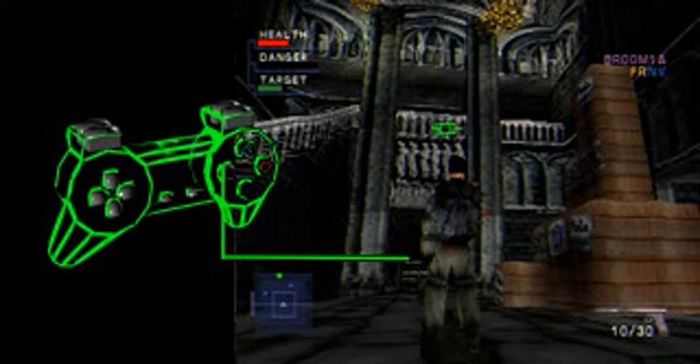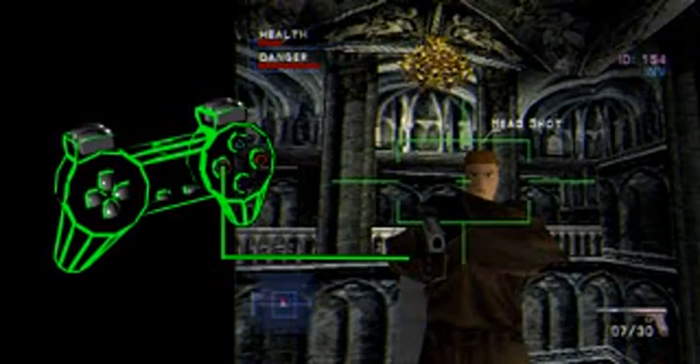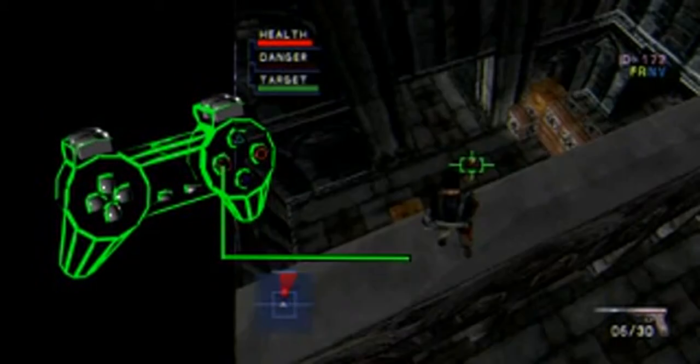With your weapons training, you should be able to take on a battalion of terrorists, but always remember the first rule of combat, Gabe: sometimes it's smarter to run than fight.